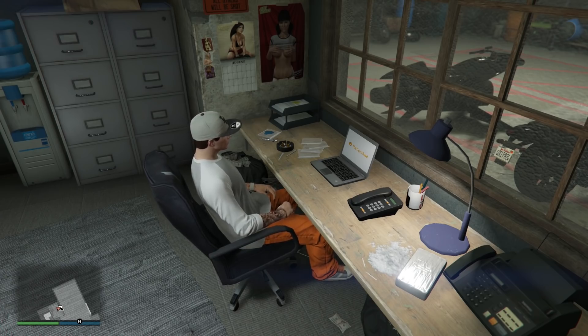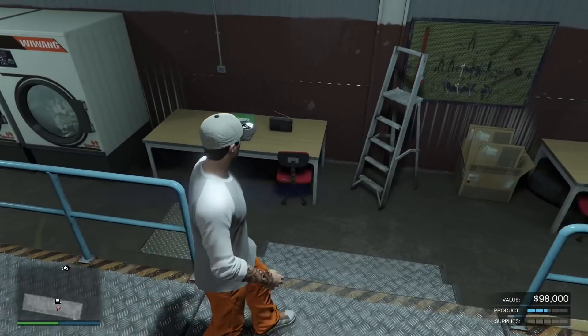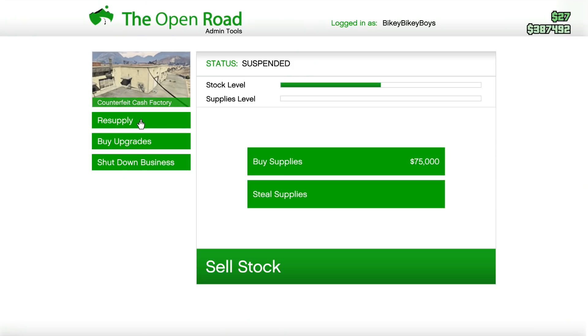Just like the bunker, as soon as you walk into any of your MC businesses, you'll see a supplies bar and a stock bar on the bottom right. Your job is to keep resupplying the supplies bar, and your staff will convert those supplies into stock. Using the counterfeit cash factory as an example, the supplies bar is split into five little sections as a visual guide to help you determine whether you should resupply yet. There are two ways to resupply: purchasing supplies or stealing them. Stealing supplies puts you in a mission where you go out, kill some enemies, steal supplies, and bring them back.